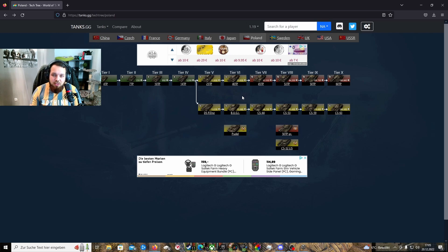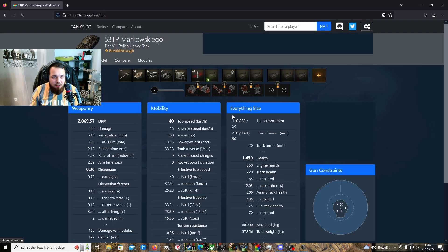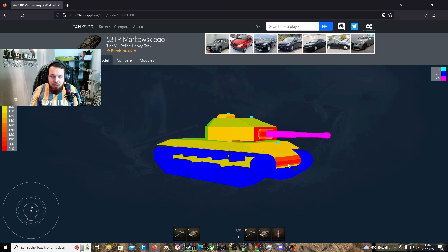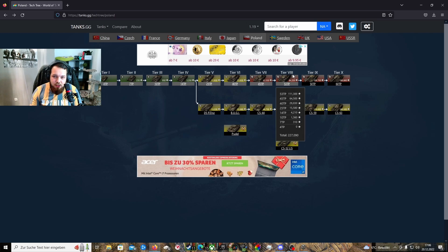Der 45 TP dagegen stinkt wieder so ein bisschen ab auf Stufe 7, für meinen Geschmack. Panzerung macht wieder irgendwie weniger her, auch wenn sie besser gewinkelt war. So richtig geil war es auf jeden Fall nicht. Der 53 TP, wo viele sagen das ist das Highlight der Linie, habe ich gar nicht gefühlt. Der Stockturm - wenn wir uns das Ding mal angucken, wird euch das höchstwahrscheinlich recht schnell selber klar. Den habe ich im Top-Zustand gefahren und fand ihn immer noch nicht so sonderlich gut. Und mit dem Stufe 9 habe ich so einen Sweet Spot in den Grind gefunden, der mir wirklich gut gefällt. Den 60 TP werde ich euch auf jeden Fall dann auch mal separat vorstellen.